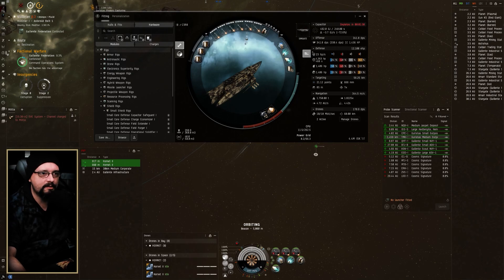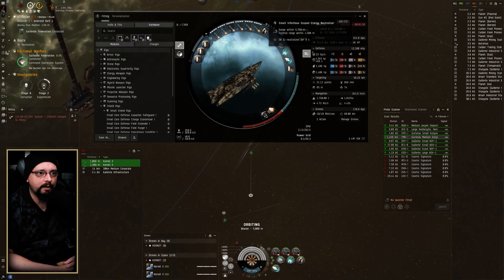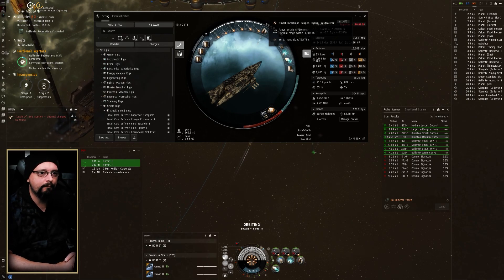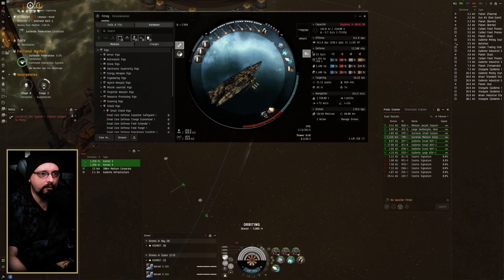I'm using light missile launcher IIs with scourge furies — these give me a 33 kilometer flight range. And then I have a small infectious scoped energy neutralizer in here, which has an op range of 4500 meters, really only useful if things get really close.